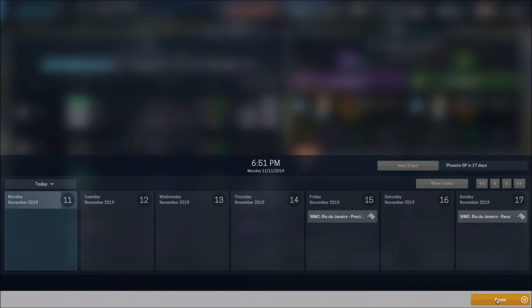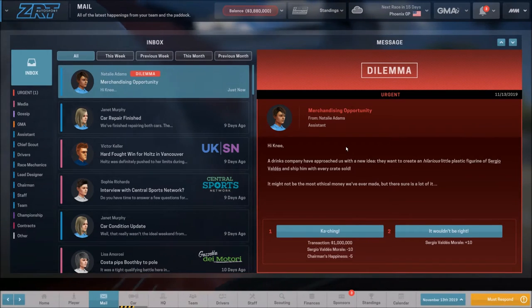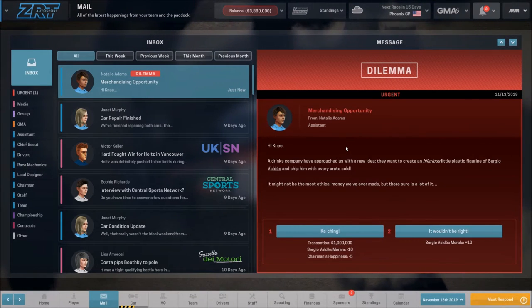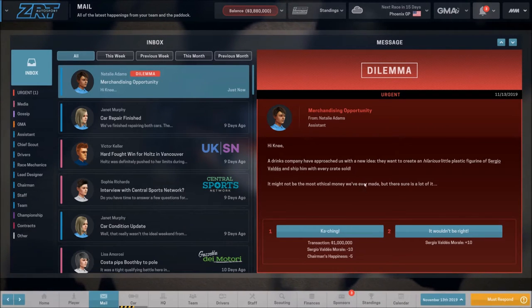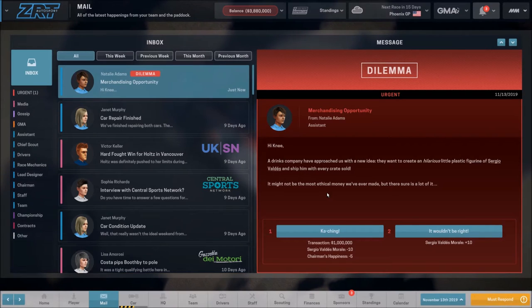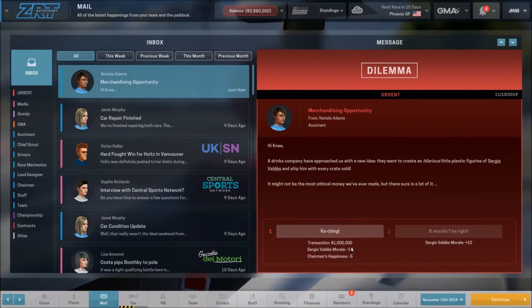We should have some sponsorship offers that'll pop up — looks like we've got three there. Now we've got a dilemma to take care of. A drinks company has approached us with a new idea; they want to create a hilarious little plastic figurine of Sergio. It says it might not be the most ethical money we've ever made. I don't actually see the problem with it — people do stupid marketing things all the time. We're going to take the money. We'll lose a little morale, but I'm not terribly worried about that.